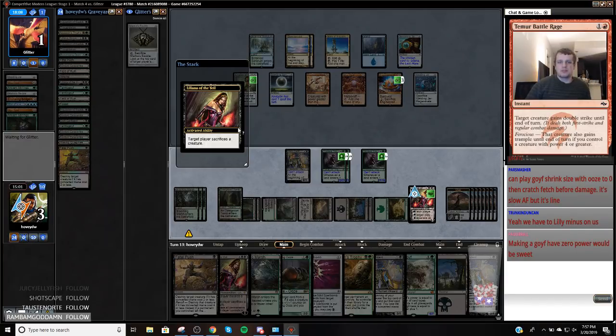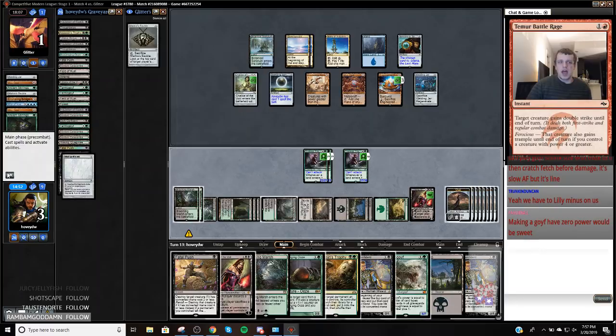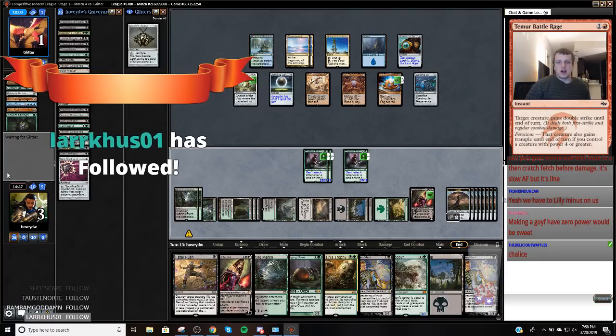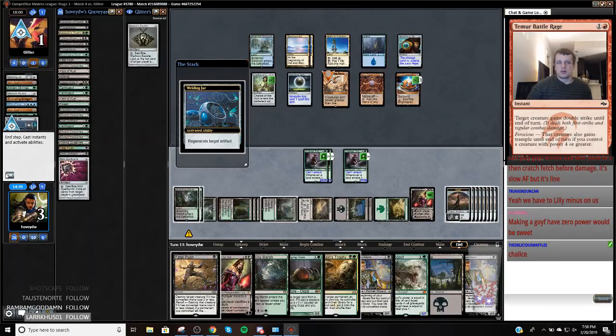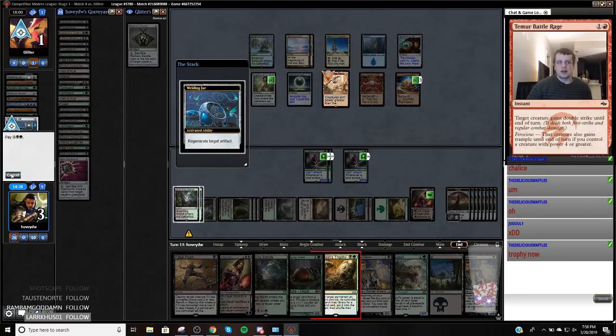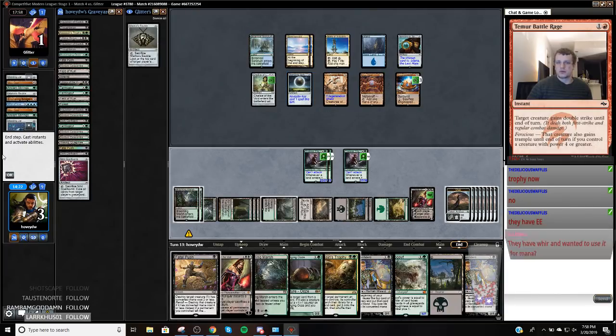Yeah, if we could have made the Goyf zero power, that would have been cool. I'm going to play my Spellbomb also. Oh, it's in the Chalice — I'm so stupid. I'm rattled. Trying to communicate and I'm all rattled. So we're going to draw a card. So I just hit this — now make them Whir. No, I can't, because of the thing. That's odd. I can't Trophy because of Damping Sphere. Okay. Oh, they have EE — they're going to do it now. I still can't Trophy. It makes sense. They're going to blow up my creatures.